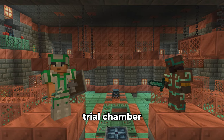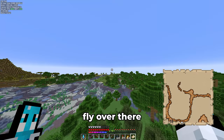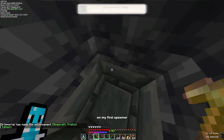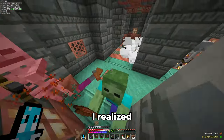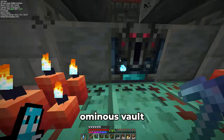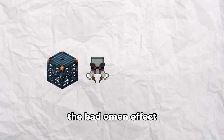Next up is the trial chamber. I have no idea how I am supposed to loot this thing, but here goes nothing. Let's get a map, fly over there, and check this thing out. On my first spawner against some silverfish, I instantly found my first trial key. These can be used to open vaults to get new items. After fighting some more mobs from the spawners, I realized these were actually tougher than I thought — they brought my health down pretty low a couple of times. I then found an ominous vault; these can only be opened with an ominous key. In order to acquire these, we need to activate the trial spawner while having the bad omen effect.